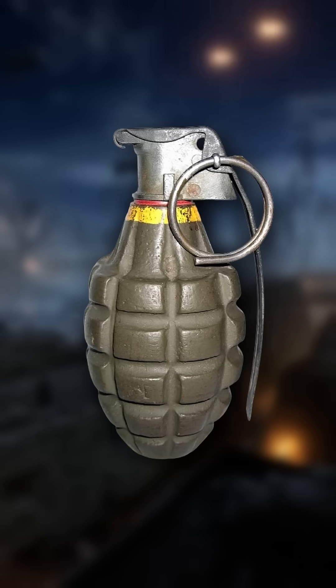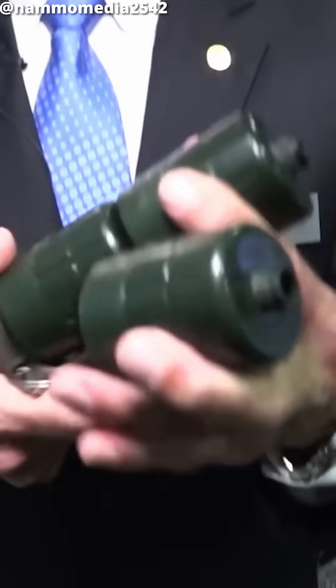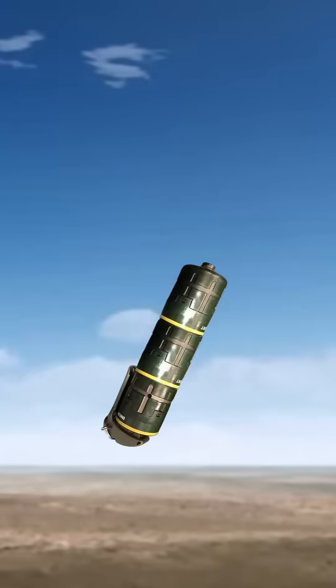NAMO's alternative creates no shrapnel, meaning it can be thrown with minimal cover. But that's not its coolest trick. Because unlike the Mk2 or the M67 that have a set amount of explosives, NAMO's alternative is scalable, allowing you to stack grenade segments on top of each other to increase its power.